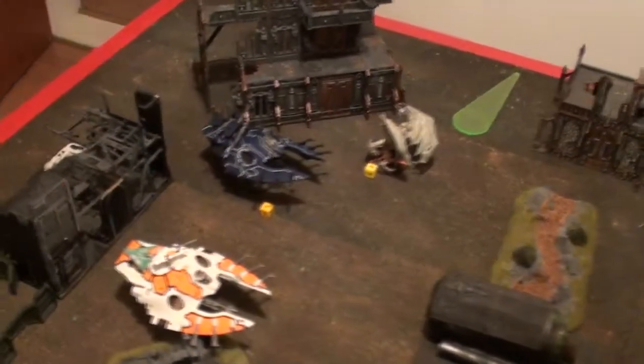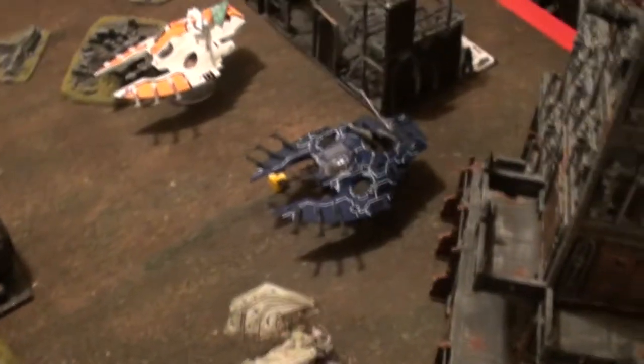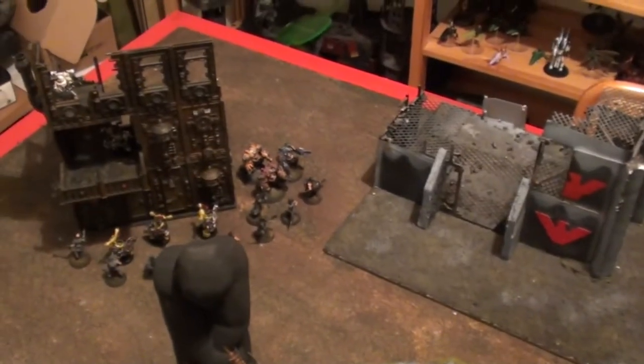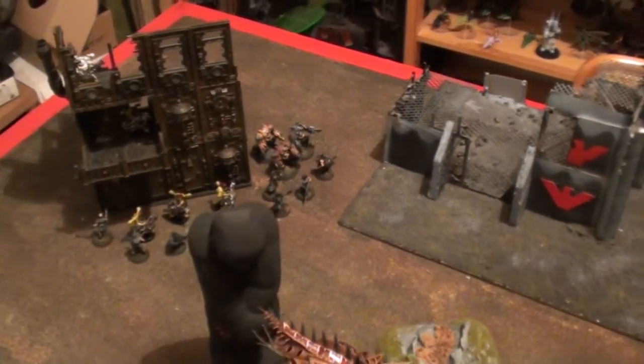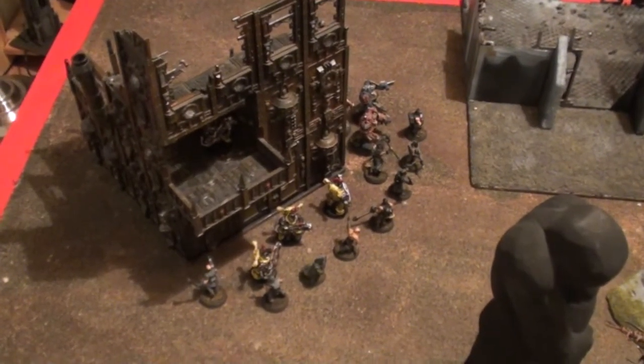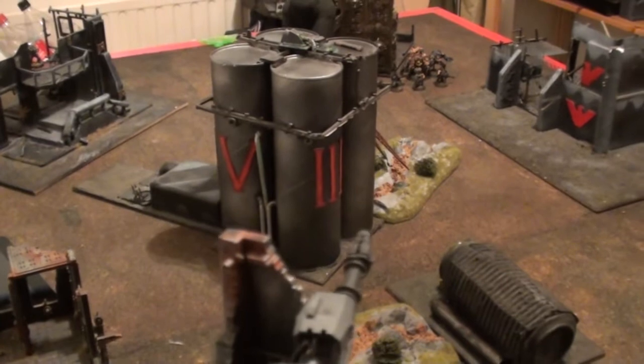Bottom of turn 2 — Chaos Space Marines. He flew over here. Psychic Shriek took 3 of the Dark Reapers and the Torrent Flamer, but no dice — both the gun and the Exarch are cool. This Wave Serpent got shot by the Havoc, made all the Jinks, and saved. Obliterators, who he forgot last turn, came on. But again, as you can see, the middle building is blocking the Icarus — that will play a very big part in this.